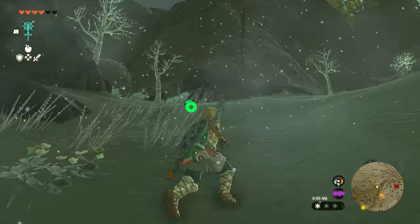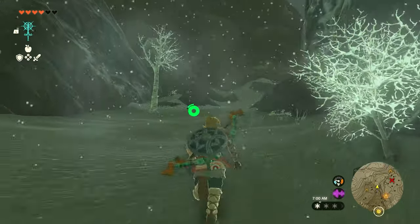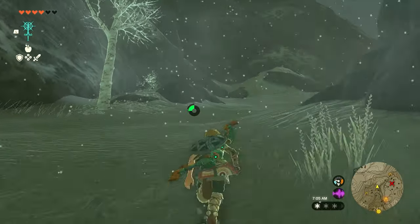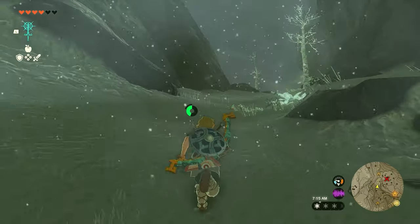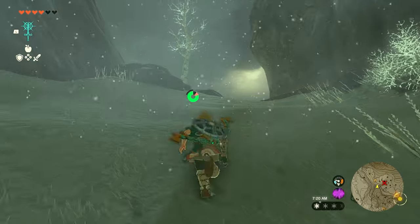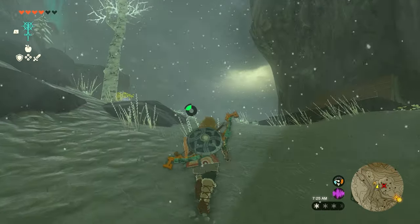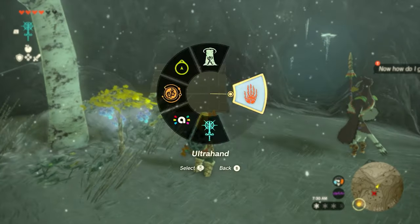When you get up here it looks like you can turn left or right — you want to stay to the right and just continue to work your way up. We're almost to the top. You know you're getting close when you see the wood on the side of the rocks on your right, and then you'll have a character on the left standing right outside of a small cave.